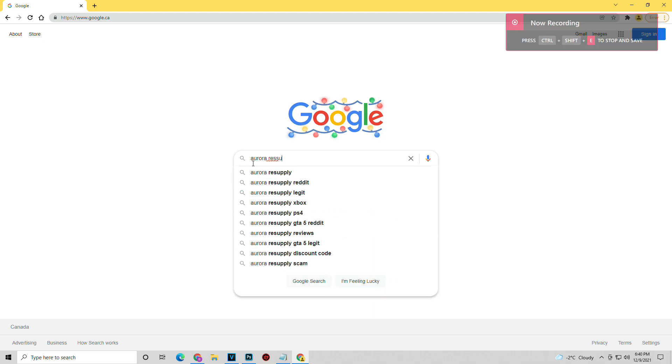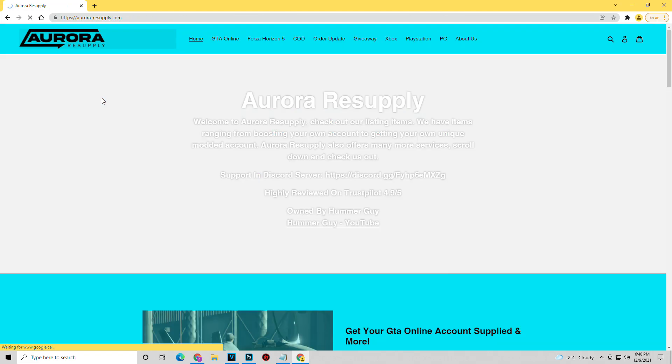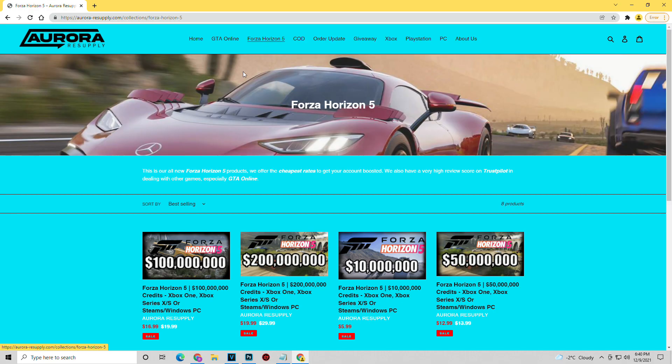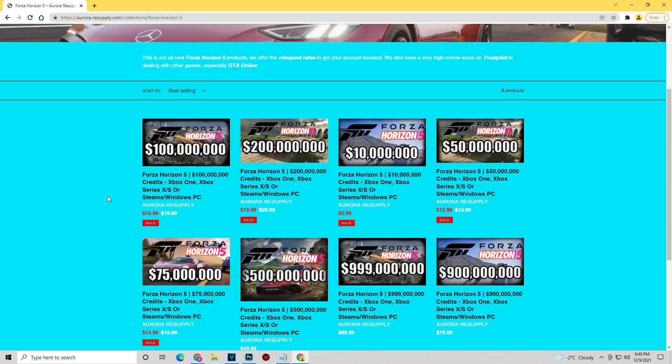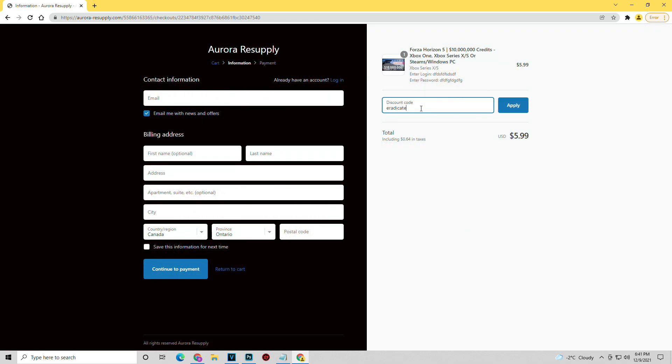Before we get into that, I do want to quickly mention that this video is sponsored by Aurora Resupply. This is the number one supplier of Forza Horizon 5 credits. They have a variety of options starting with 10 million credits for only $6 all the way up to 999 million credits for $90. Make sure to use my code 'eradicate' at checkout for five percent off your purchase.